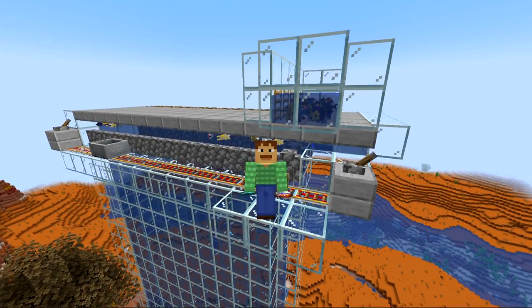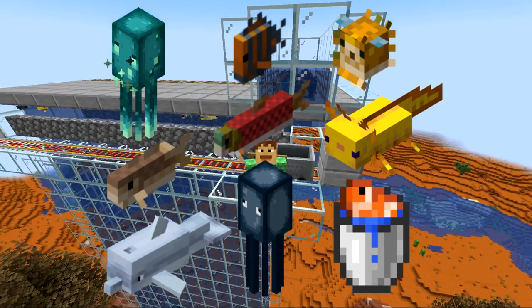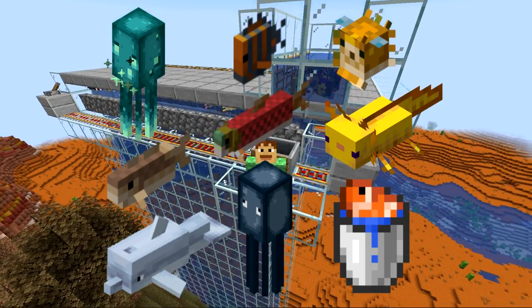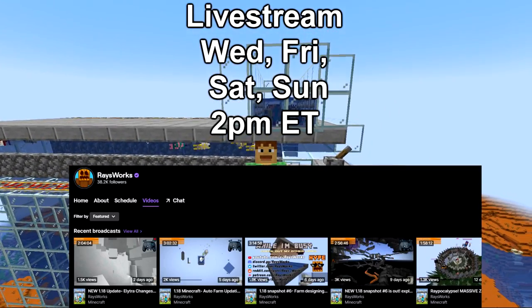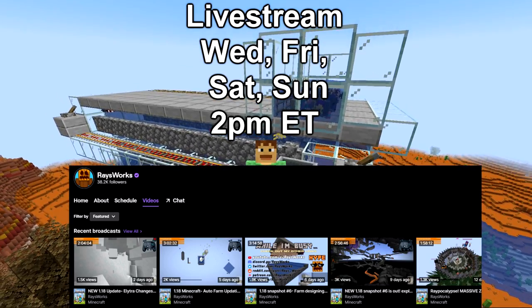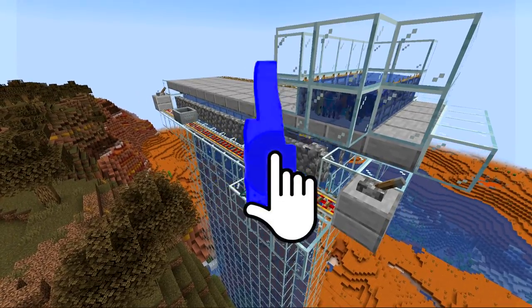Hello there, Ray here. Today we will be looking at new ways to farm up tropical fish in a bucket, squids, glow squid, dolphins, cod, salmon, tropical fish, puffer fish, and even axolotls. I do design farms live on Twitch every Wednesday, Friday, Saturday, and Sunday at 2 PM Eastern time. At the end of the video we're also going to talk about Team Seas' fundraiser. We've got a lot to cover, so leave a like and let's get started.